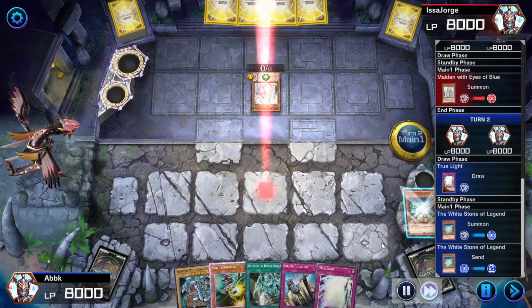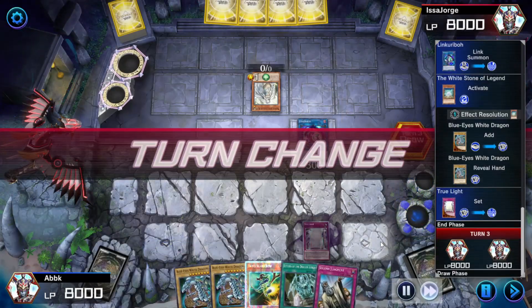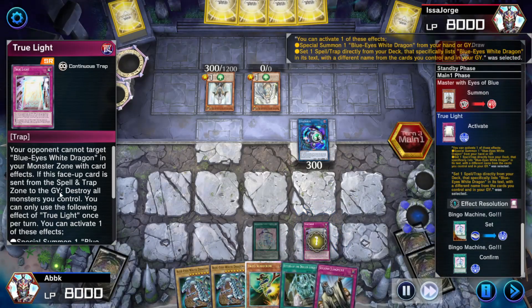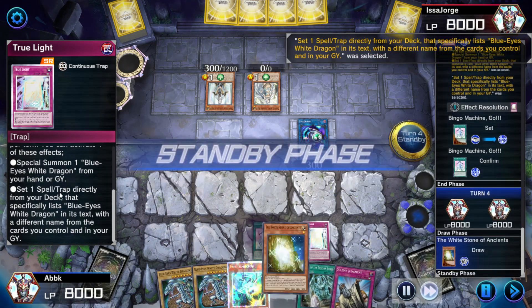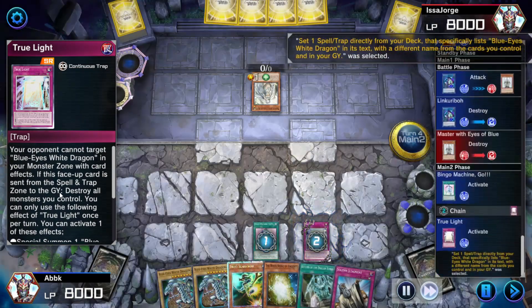I drew a good hand. It's a True Light — this trap is ridiculous. It's like a bingo, but it's also something that can protect your cards.